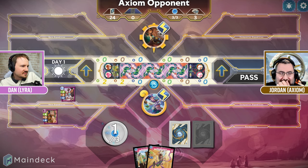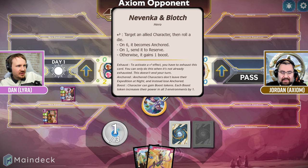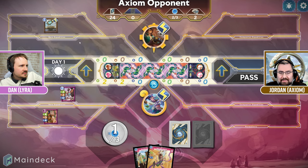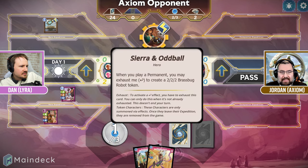That's a great question. You only have one mana, so there's probably not much. Yes, I do have my hero's ability available here. I haven't used that yet. Okay, we're going to play a Keelon Cylinder and I will exhaust my hero because I've played a permanent to deploy a Brass Bug.